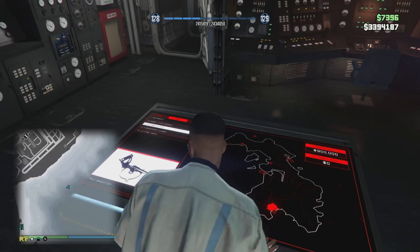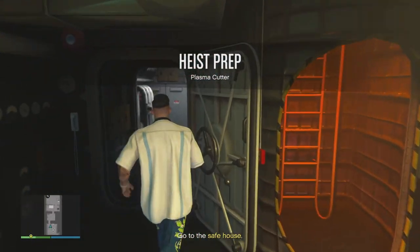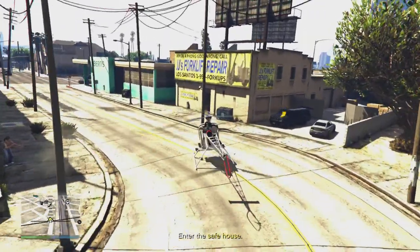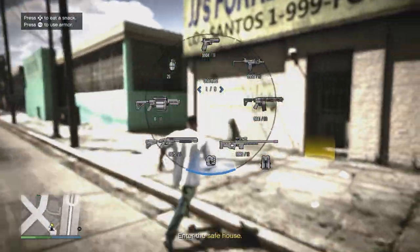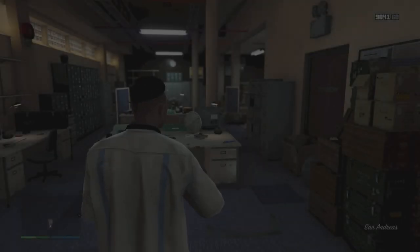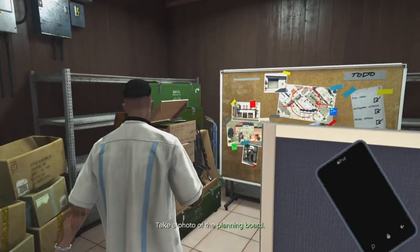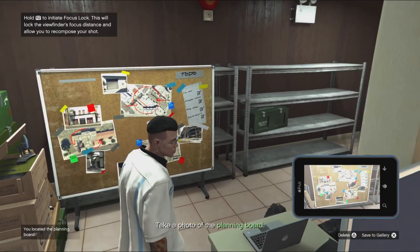Pat yourself on the back, drink some water, and then we'll get back into our next equipment setup. We're going to be going through the plasma cutter section. This is the aforementioned different part if you're doing the bearer bonds — if you got the bearer bonds primary loot in Cayo Perico, instead of doing the plasma cutter, it'll take you to the casino every single time to get these safe codes. Since we got the tequila, we're going to be taking a picture of this board to find the plasma cutter.